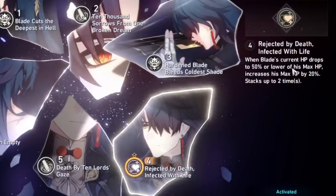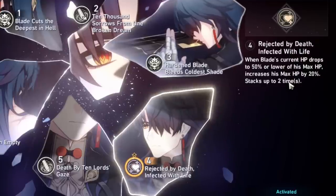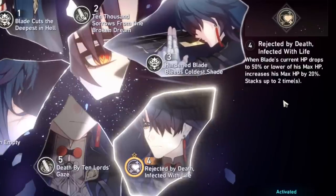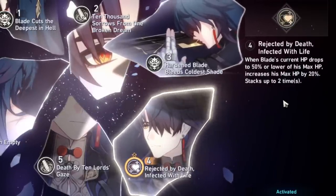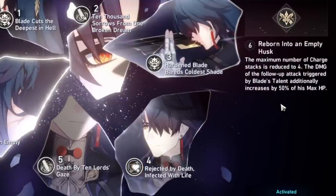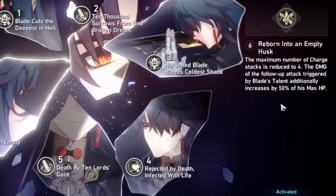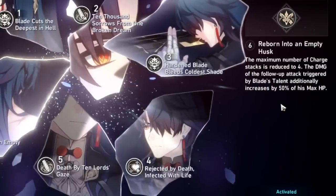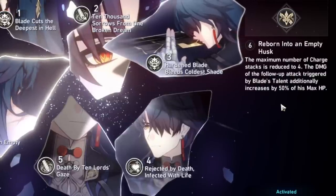Looking at E4, this is where things get crazy. When Blade's HP falls to 50% or lower of max HP, you get a 20% max HP boost. His skills and ultimate all revolve around max HP, so this matters a lot. This Blade had close to 7,000 HP, but when this triggers he gets about 8,500 — it stacks up to two times. At E6, the max charge stack required to trigger the follow-up attack is reduced from 5 to 4, which is already roughly a 20% increase. You also get a 50% increase of the follow-up attack damage based on max HP — so with 8,000 HP that's basically a 4,000 bonus. Blade is absolutely incredible.